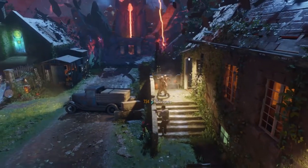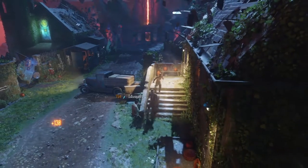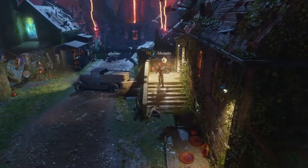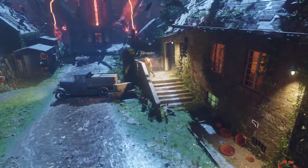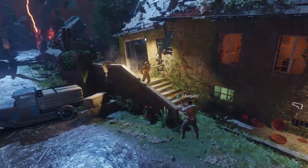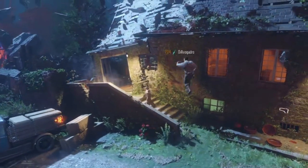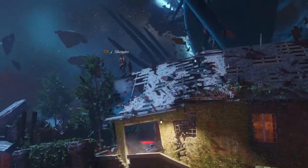Hello everyone! Yo guys, what is going on — my name is Oil Guard, welcome back to the channel. Today I have a brand new glitch on Revelations for you guys. It's a knife lunge, but you should find it pretty simple if you're good at knife lunging. It's in the spawn room, you can get to multiple different locations, and it's an awesome glitch to be honest with you guys.